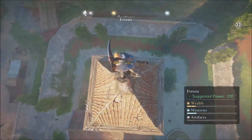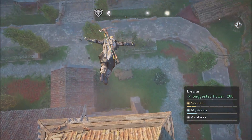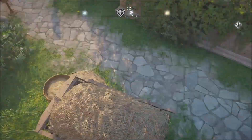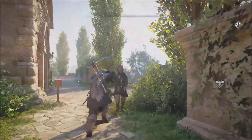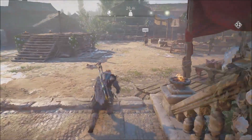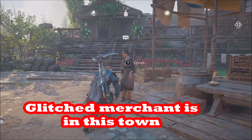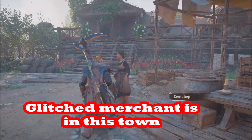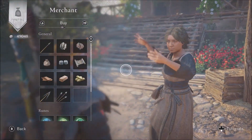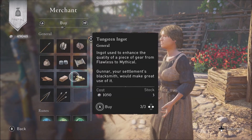If you're at a lower level, perhaps the merchant is only going to have leather and iron and carbon. But if you're at a higher level you might be able to buy nickel, titanium, and tungsten. The level is not based on your character level but on the settlement level for Ravensthorpe in England, so you really want to maximize your settlement level as fast as possible.